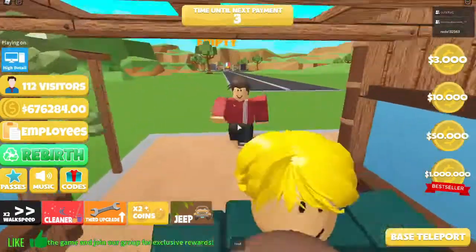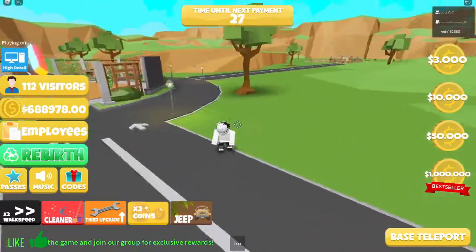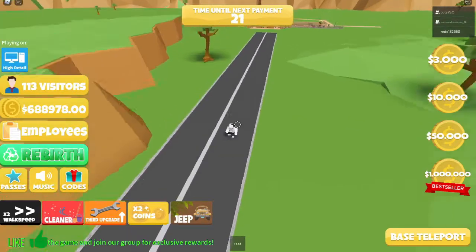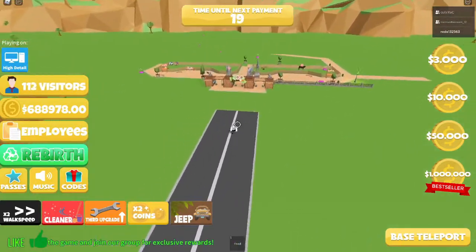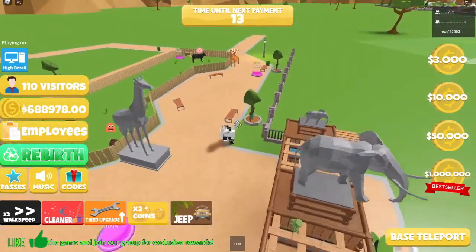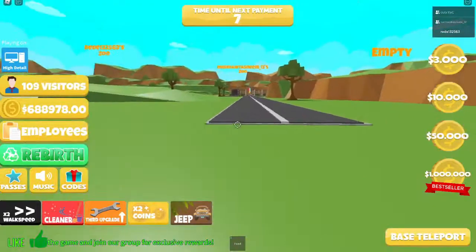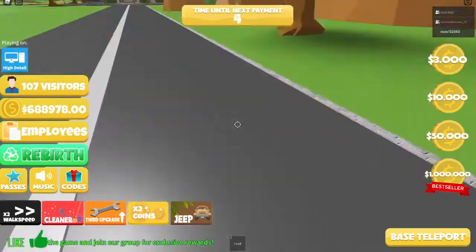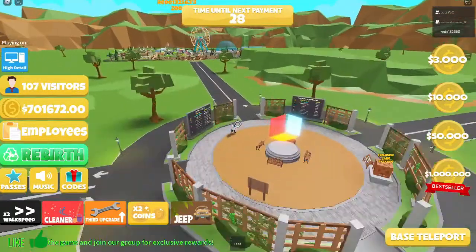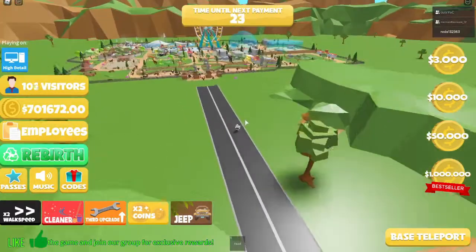Dodger got disconnected — shout out to him for coming to make a video with me. Let's see Cut's zoo — doesn't really have much. Let's see mermaid's place — that place doesn't have anything either. I guess mermaid is just looking around my place. Wow — buy zoo cleaner.